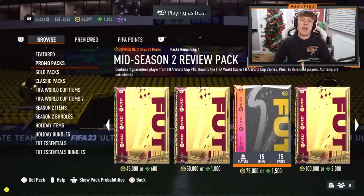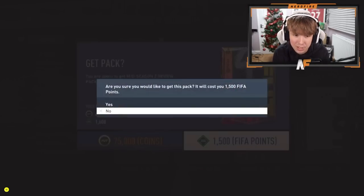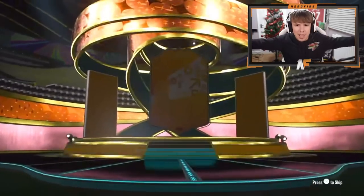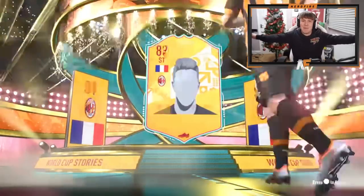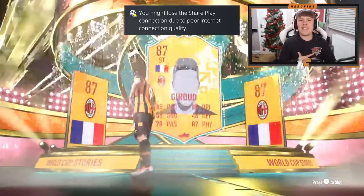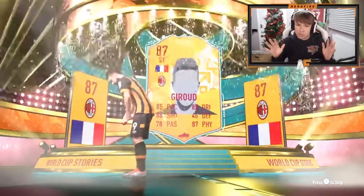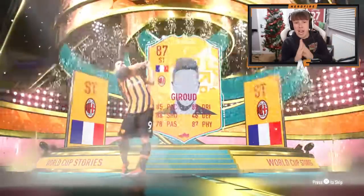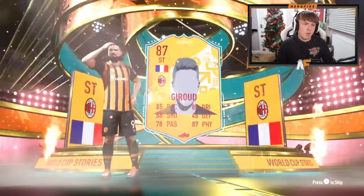Shout out to the man Jason Ducks — mid-season 2 review pack number three. EA, please, something good here for him. Giroud was decent, but can we get something better? Stories again — France is going to be back-to-back. I'm kind of annoyed I didn't get Giroud on my account, I actually kind of want the card. Our best so far has been like an 84, maybe.